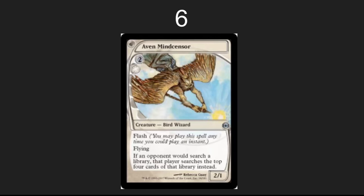In the number 6 spot, it feels so good to flash an Aven Mindcensor in response to a Demonic Tutor. That combo player is ready to go off and crush the whole table, and out of nowhere comes a Bird Wizard to shut them down. Great card in Modern, wonderful EDH card.